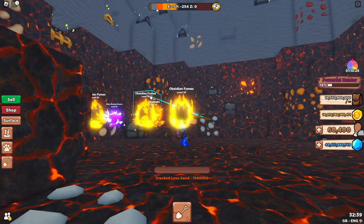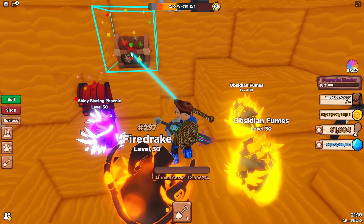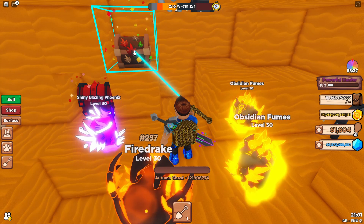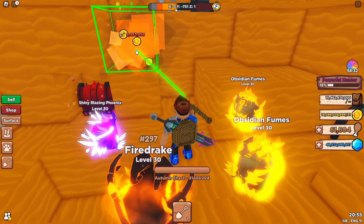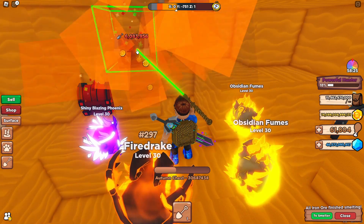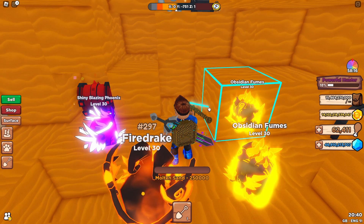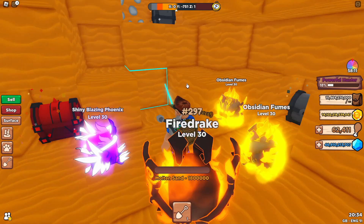I'm still looking for the autumn chest - let me find that and show you what that one looks like. I've found the last chest - the autumn chest. It's got 121 million 906 thousand 774 health. After destroying it, you get roughly around 600 turkey legs give or take. So that's all three new chests added into the turkey event, including the boss autumn chest.